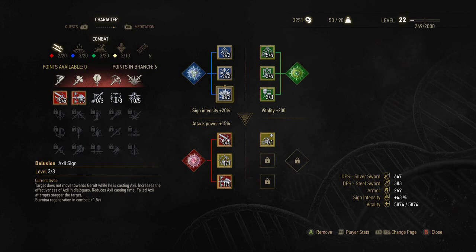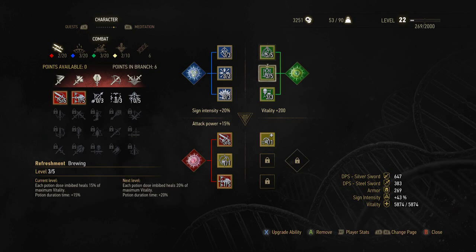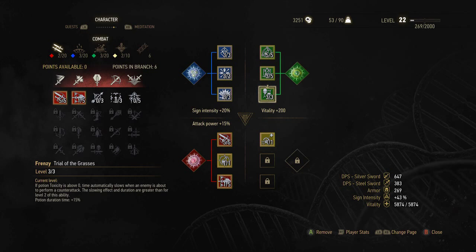I took Axii so I can use it in dialogue. We also took Heightened Tolerance up to five, which increases potion overdose threshold by 25%. Each potion imbibed - basically just drank - heals 15% of maximum vitality. I got that at three out of five. Then three out of three: if potion toxicity is above zero, which pretty much it always is, time automatically slows when an enemy is about to perform a counter attack.